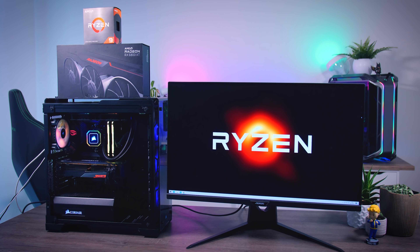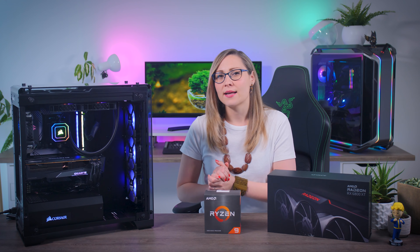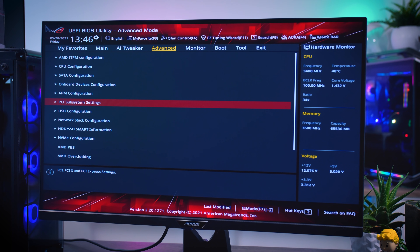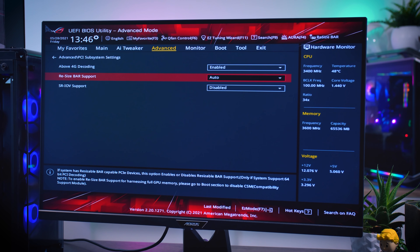The first thing we need to do is actually turn SAM on. The exact location of the setting will vary depending on the motherboard manufacturer, but what you want to look for is an option called 'Above 4G Decoding' in your BIOS. On this ROG Strix board that's in the Advanced tab under PCI Subsystem Settings. Turn on Above 4G Decoding, make sure Resizable BAR Support is set to Auto or Enabled depending on your board, save and exit the BIOS. That's it.